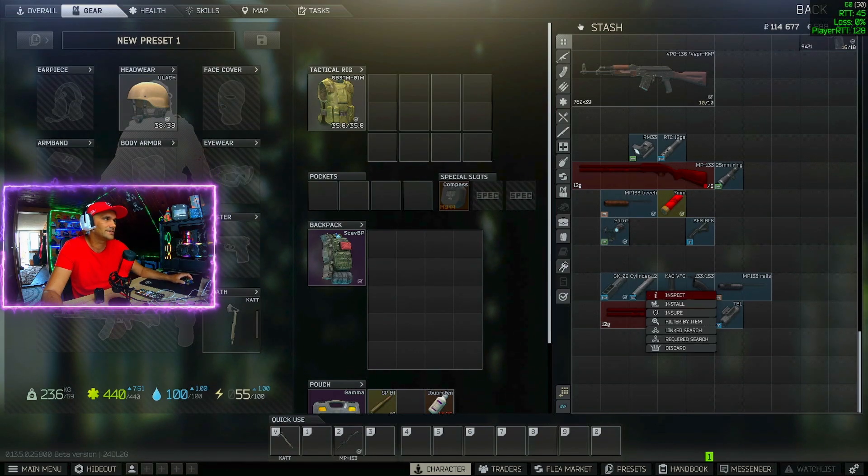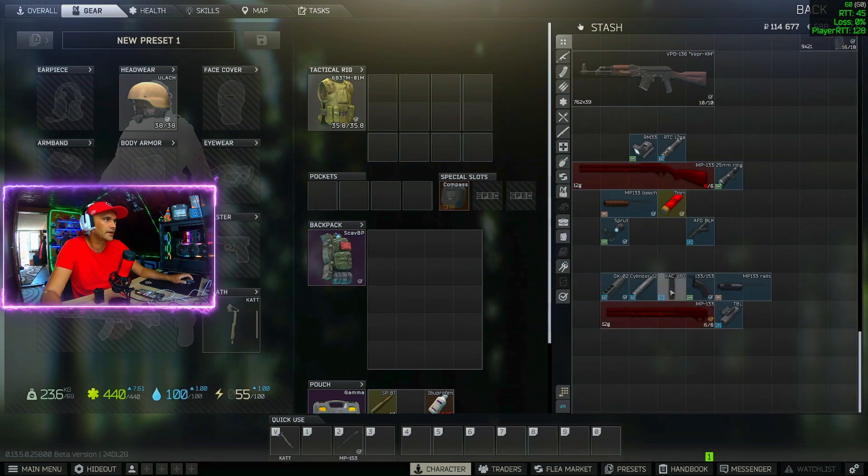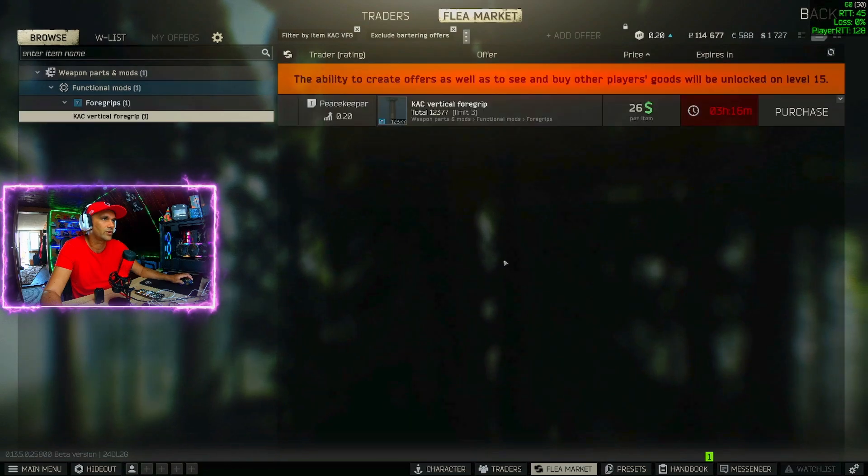Then moving on to the Cylinder 12, which you can buy at Jäger for around 2,000 rubles. Then we need the KAC VFG vertical foregrip, and you can buy that one at Peacekeeper for 26 dollars.